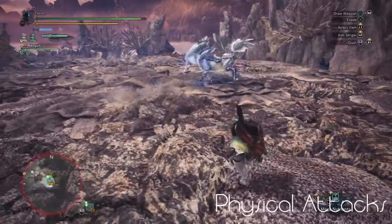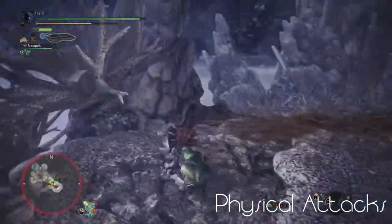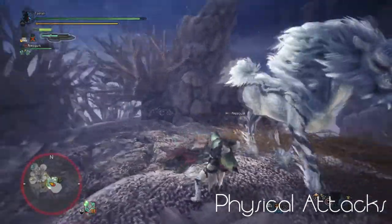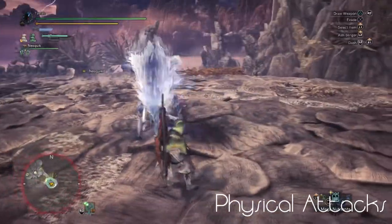Let's move on to the physical attacks. Kiran has a charge and a gallop that are very similar — if you're hit by these it will deal minor damage and knock you down. Kiran also has a horn attack where it will run up and smack you with its horn, knocking you down.